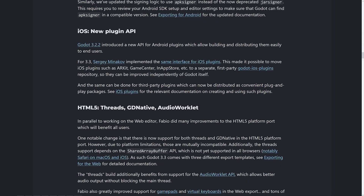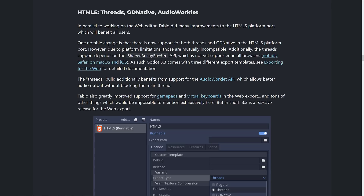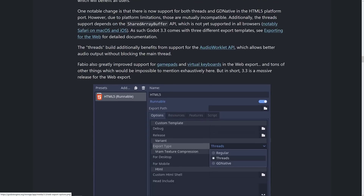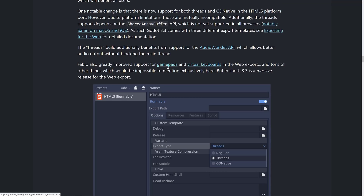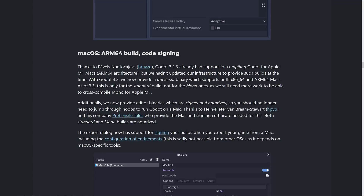For iOS, there is a new plugin API — they introduced it for the Android plugin in 3.2.2 and have now implemented the same interface for iOS. There are thread improvements, GDNative, and audio worklet improvements. Notably, there is now support for both threads and GDNative in the HTML5 platform port, which should open up your options if you're working on HTML5 targets. Gamepad and virtual keyboard support in the web export has also been greatly improved, so web should generally be nicer to work with.